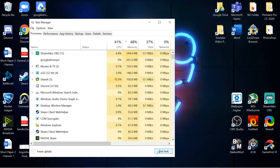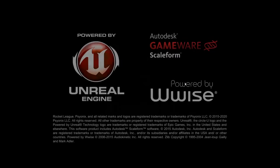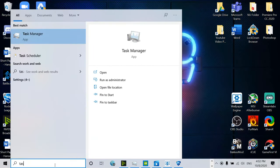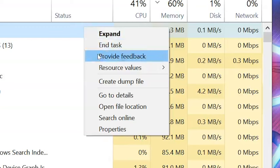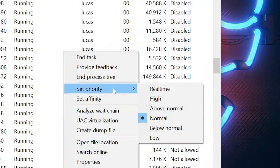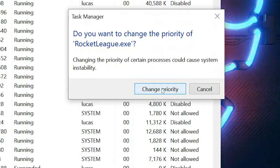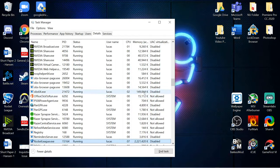The last thing to do in the task manager has to do with Rocket League itself, so make sure you have it open for this to work. Once Rocket League is open, find the task using the most CPU — which should be Rocket League — then right click it and go to details. From here, right click one more time and set the priority of this application to high. This sets the primary focus of your CPU on Rocket League, which should give you a minor FPS increase.